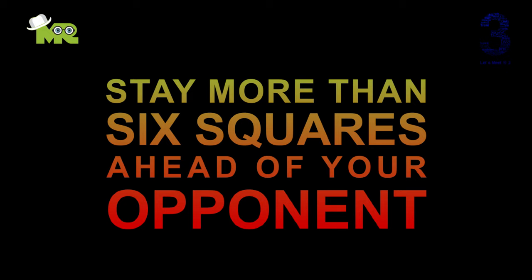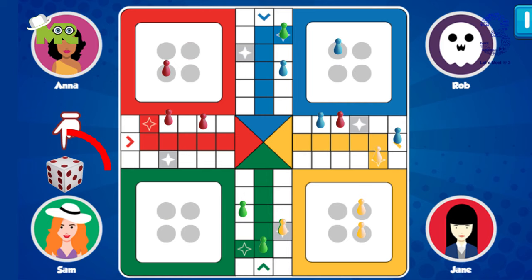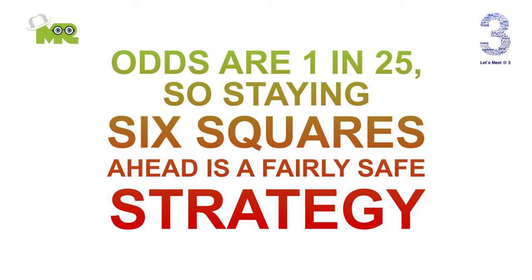Try to stay more than six squares ahead of your opponent. The highest roll a die can have is a six. Try not to be in a position where the opponent tokens are less than six squares behind you. If you're in this situation, on your turn you have the option to move multiple tokens — always give preference to the token by trying to move six squares ahead of your opponent's token, or try to land on a safe square. This will reduce the chance for your opponent's token to land on your token. Note: the opponent could roll a six, giving another roll, and if the opponent rolls the required number immediately after, they can send your token back to the starting base. But those odds are 1 in 25, so staying six squares ahead is a fairly safe strategy.